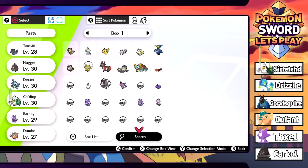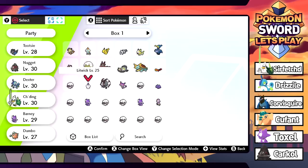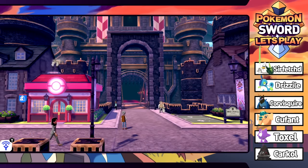We're gonna have to get rid of Snowball for now. I feel like early route Pokemon are kind of not what I want to stick with. I do really like this little soccer ball goat, but we had to add Dumbo. Mostly just because it's level 27 and it fits into the team pretty nicely already. So we're just gonna see how that goes.